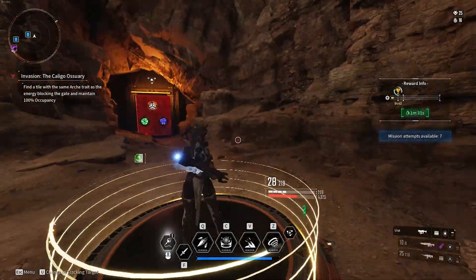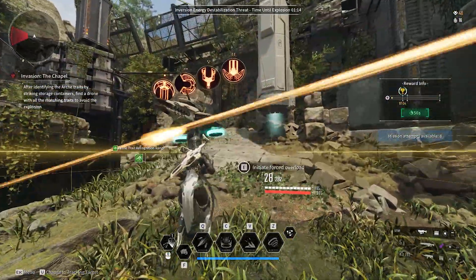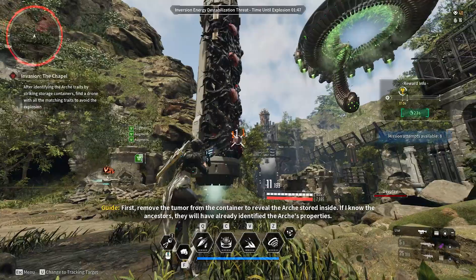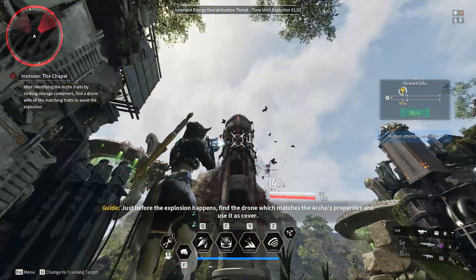The other dungeon mechanic is significantly more complicated. The gist is there are drones running around with symbols above their heads — they all share the same symbols, just in a different order. You need to shoot the fungus off the towers, and when you unveil the four different symbols you have to pay attention to what slot they are. The highest position is one, then two, then three, then four.